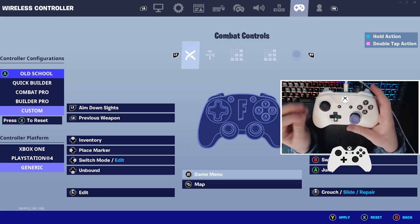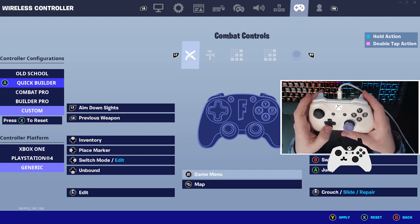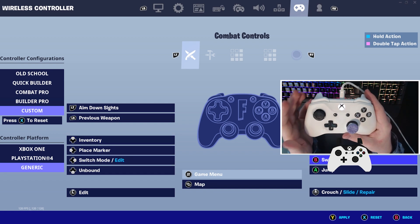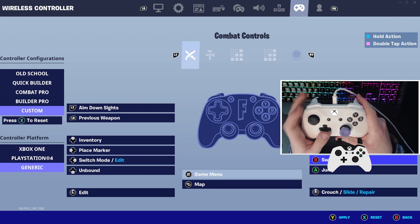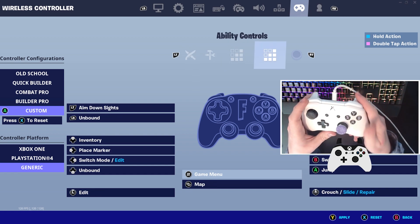In terms of binds for your controller, I mentioned earlier to have the left stick freed up — I have my left stick as my editing bind, as you can tell. Other than that, I haven't really changed anything else. I'm running Build Pro, with left stick as my edit, RT to select, and B to confirm.